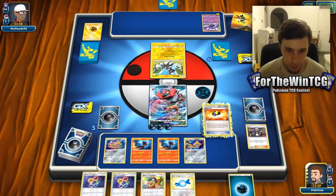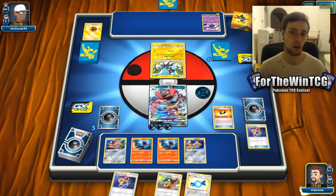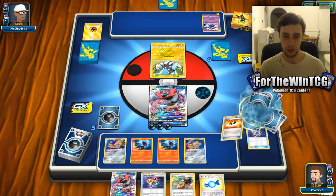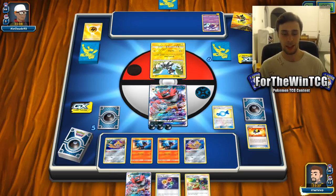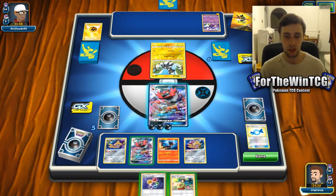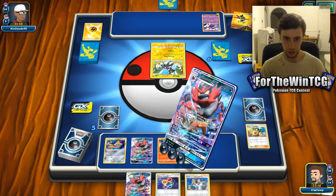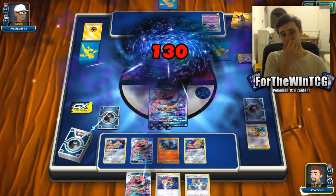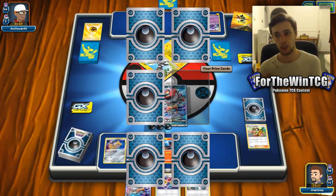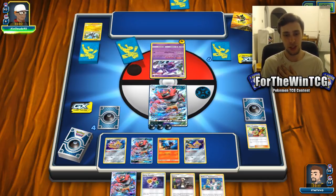Let's get another Incineroar out. The good thing is we don't even need to charge that up now. We could go for Erika for two - why not - and just go for the KO. It genuinely looks like it could be a decent plot, which is good. And Ryan Reynolds is always a good sign. Looking at the second trailer, it looks pretty good. I'm just super excited for it.